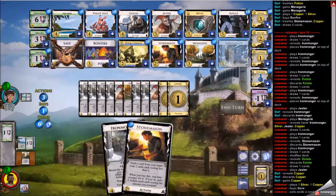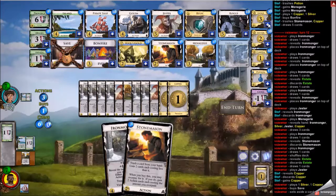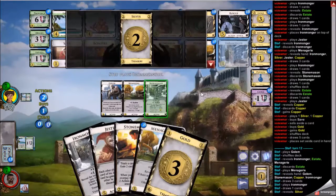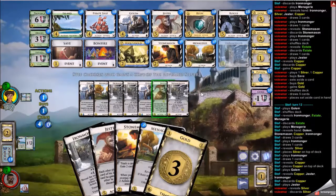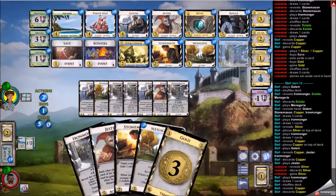I check to see whether my opponent can end the game — I can't end it, and I don't think they can either. They don't have as many ironmongers, which means they don't have as many actions, and I believe they have one less stonemason. You need maybe eight or nine gains to end the game, and I don't think they can do that. Their jester gives me a silver, which I don't like at all — the unique requirement with menagerie makes that not good.